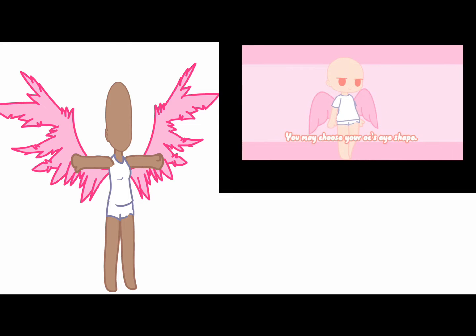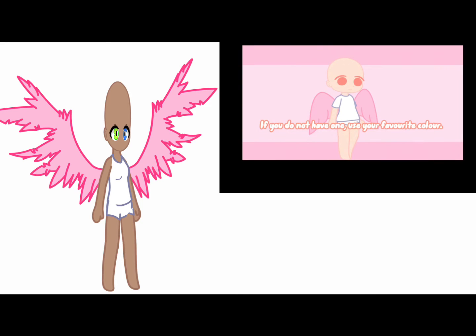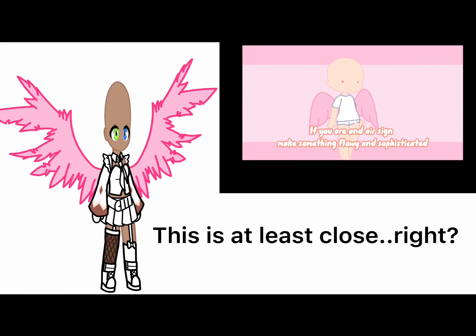You may choose your OC's eye shape. Your eyes are your crush or significant other's favorite color. If you have more than one significant other or crush, make the other eye that color. If you do not have one, use your favorite color.